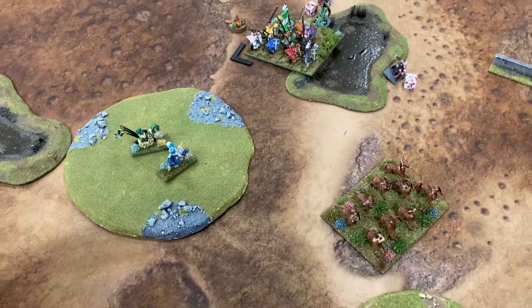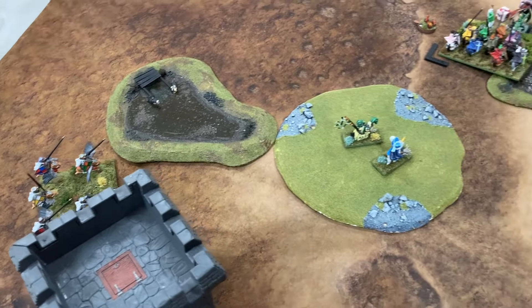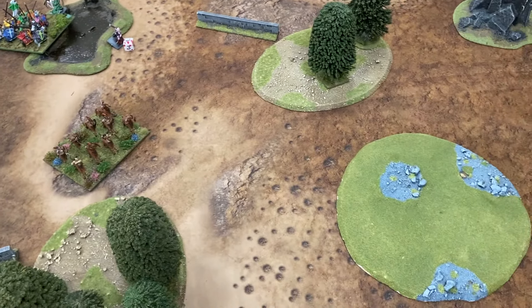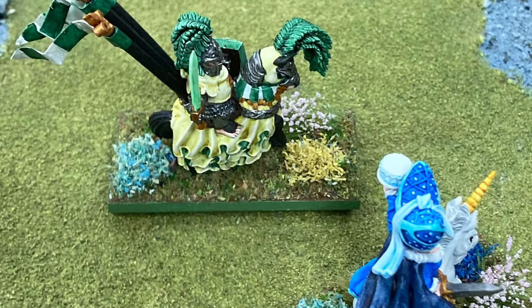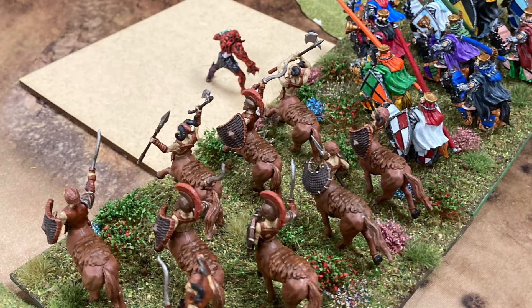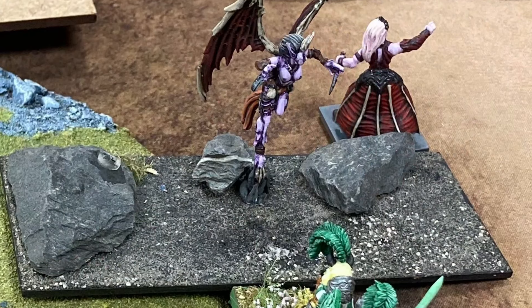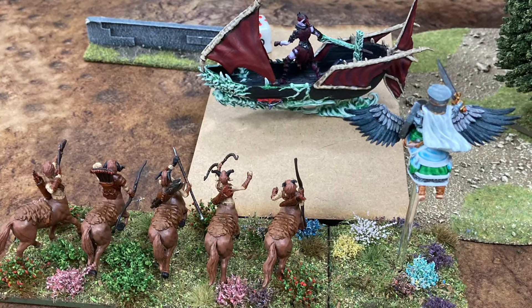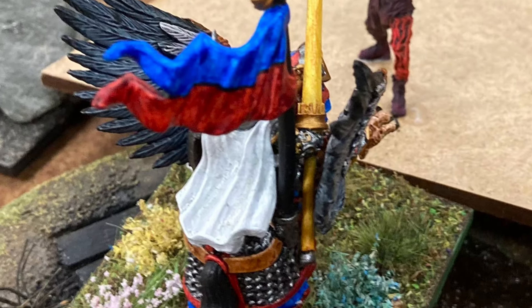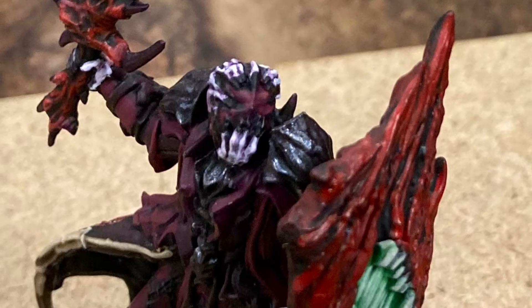Twilight Kin turn six: they finished off the Order of Redemption, casters repositioned, and one unit was weakened. The Pegasus took six wounds. Green Lady turn six: they finished off Nickie, one unit finished off a wizard, and another unit charged the Impalers but didn't kill them.